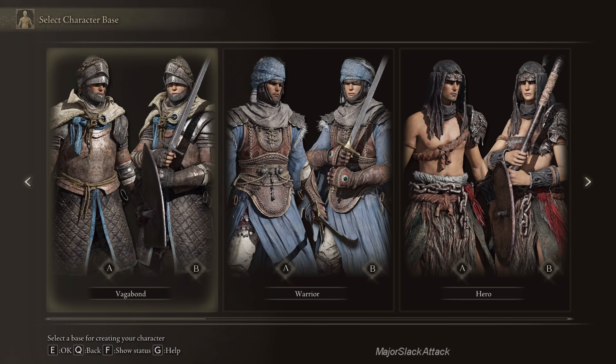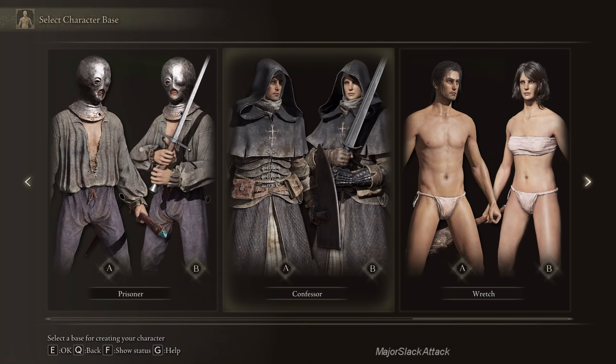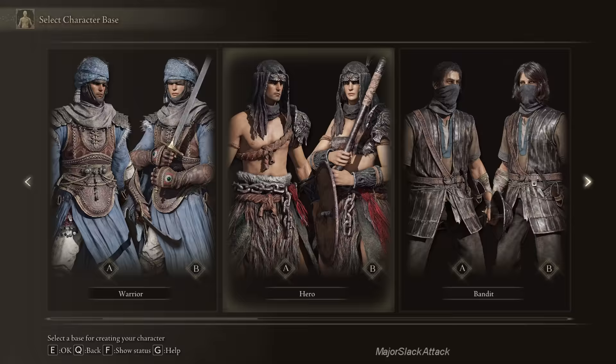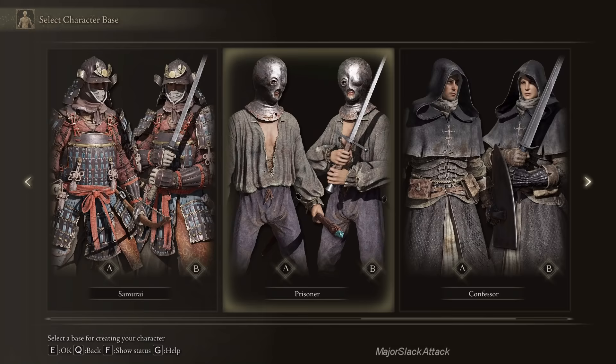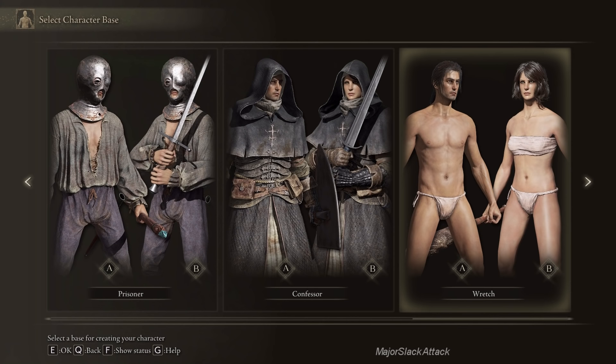You can start as one of 10 different classes. I'm going to show you another way to access all the classes — it really depends on your play style. Vagabond is pretty much a melee play style. If you want to go with a mage, I would go with Astrologer or Prisoner. If you want to endure the total pain of Elden Ring, go as a wretch.